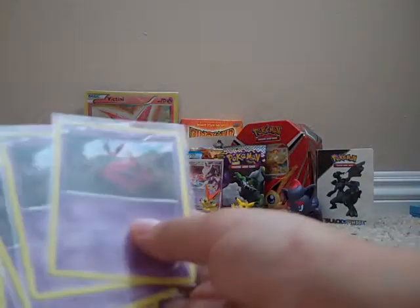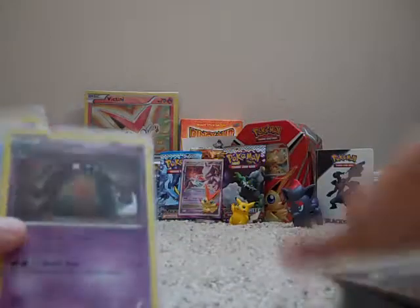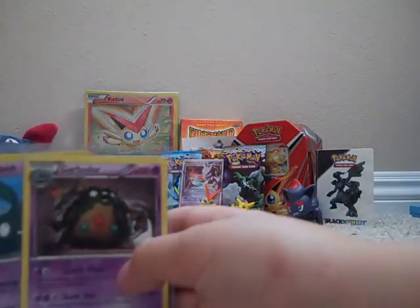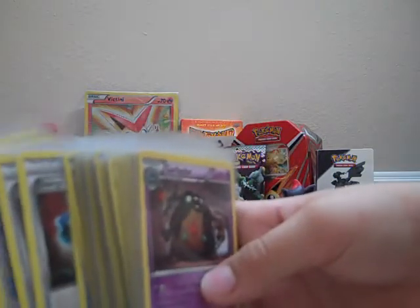A 3-2-1 line of Gothita, a 4-3-2 line of Venipede — and I just threw this in because it's actually a pretty good line — and a 2-1 line of Trubbish. That's actually a pretty good deck. I've been testing it for a little bit and it's actually proven very effective.